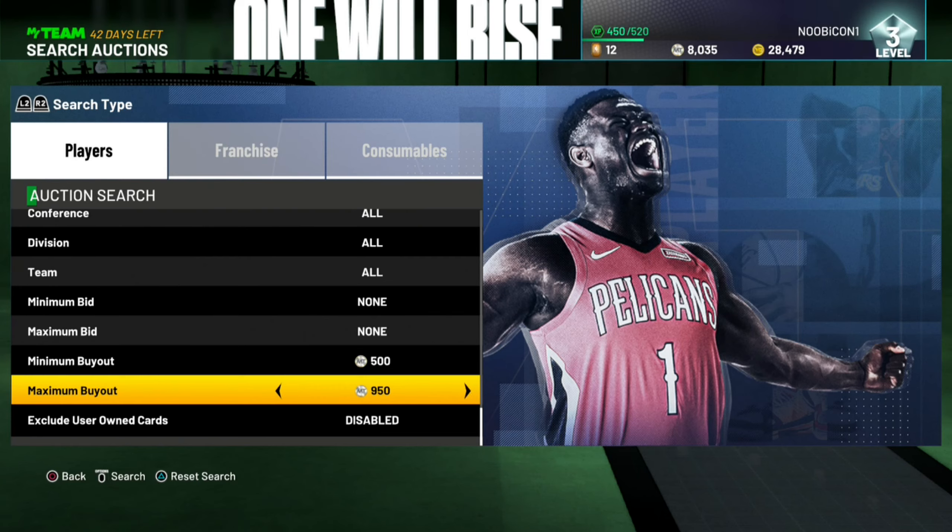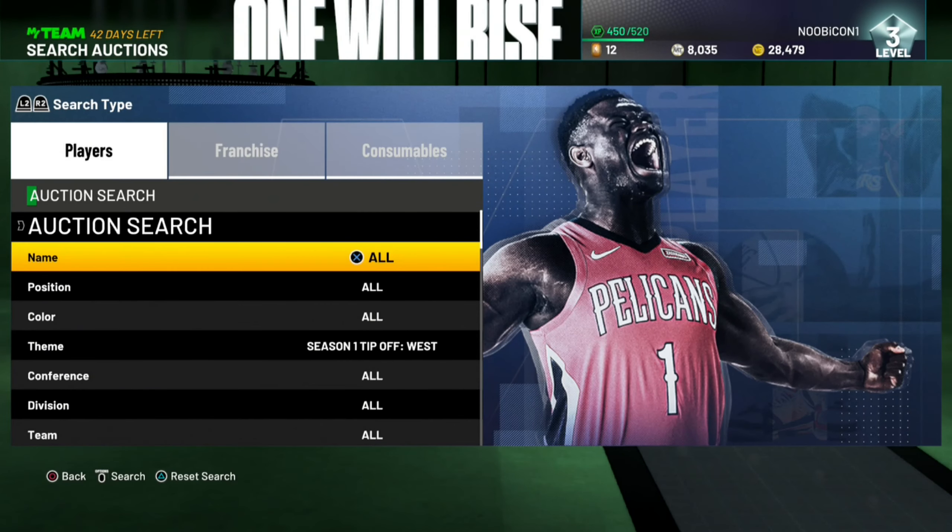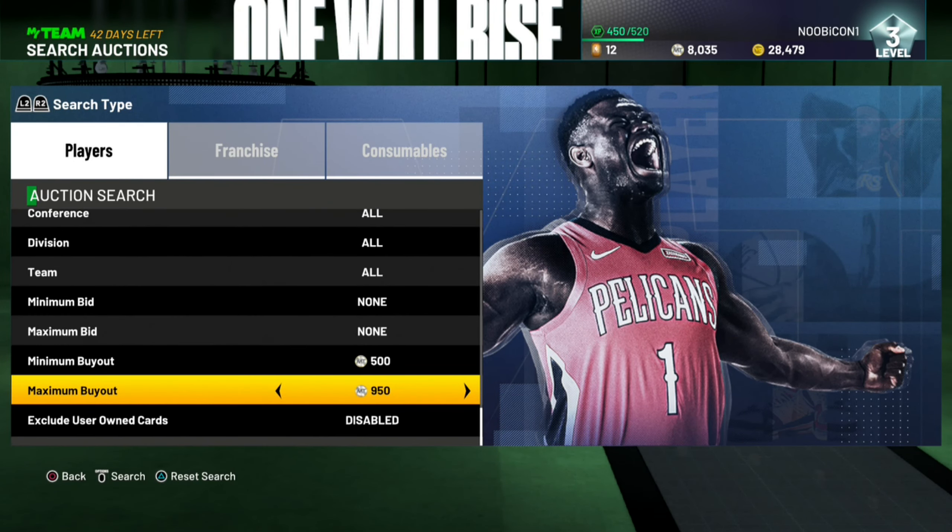Anything under a thousand — like 900, 850 — that's even better, that's what you want to go for. You want to grab the cheapest ones you can. You can buy multiple, sell them, or just buy them and straight up sell them if you're not trying to do the challenges. Knock out the challenges with the two players you get, then throw them on the auction house for about two grand — they'll probably sell and you can make a decent profit.